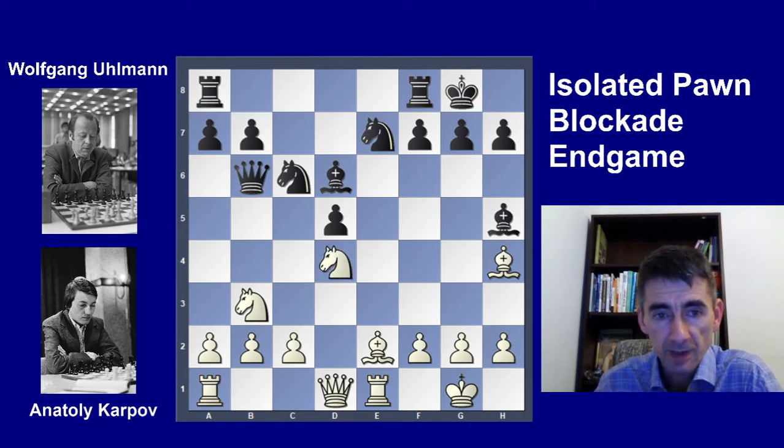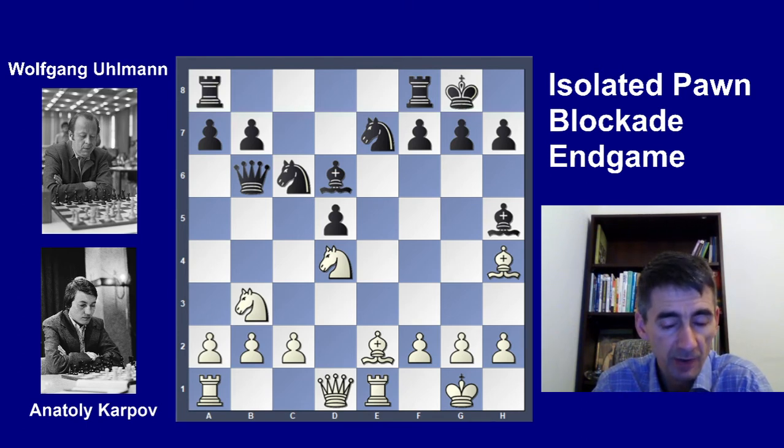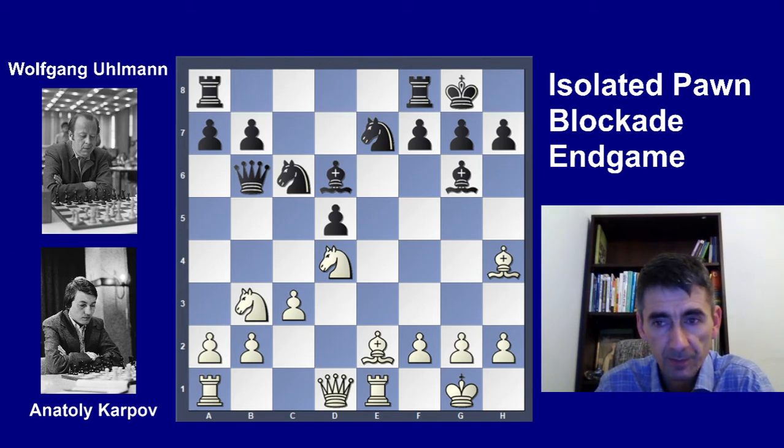Another step of the strategy. This move actually does two things at the same time: one is to block the d5 isolated pawn, and the other is to offer the exchange of the minor pieces. Black wants to keep the pieces. c6, stabilizing the blockade of the isolated d5 pawn. Rook f1, rook f8, bishop f1, opening up for the rook, bishop e4.